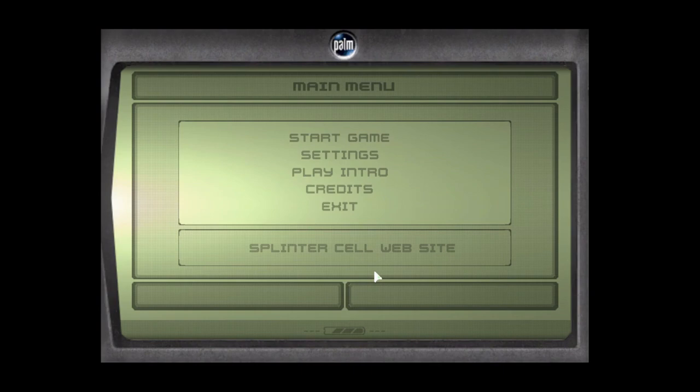Hey guys, TaylorMongusHazz here coming at you with another walkthrough. Today we're going to be walking through Mission 2 of Splinter Cell, which is Police Station. But this time we're going to be doing it without taking anyone out, so all guards are going to be perfectly alive and well.